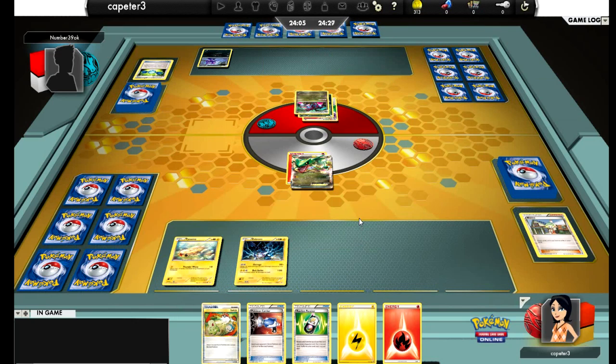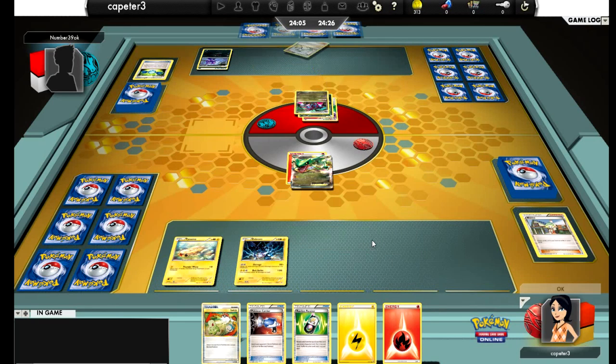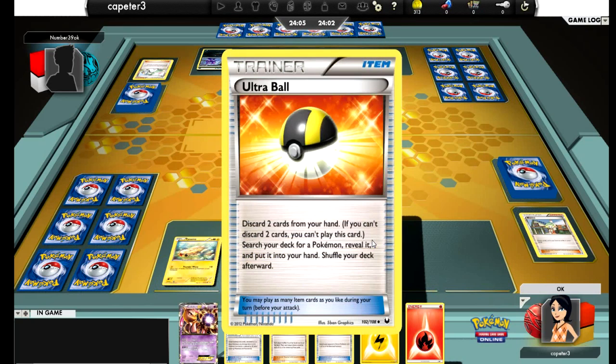Turn to Hydreigon — it's in the active position, but that's okay. I'm sure he can get out a Darkrai relatively soon. That's very possible with that N. My hand really wasn't all that great, so I can handle an N. Hopefully draw into something good — and not really. That's kind of disappointing, but at least there's some stuff to work with.